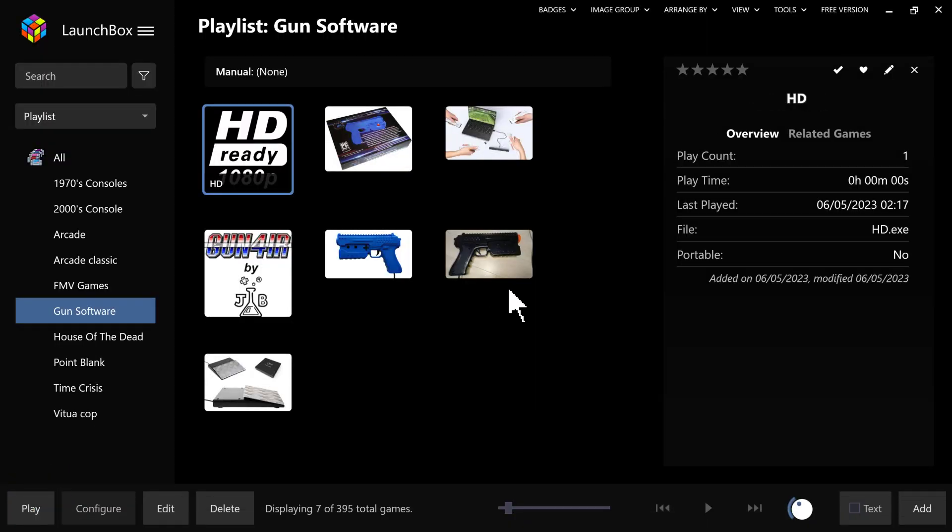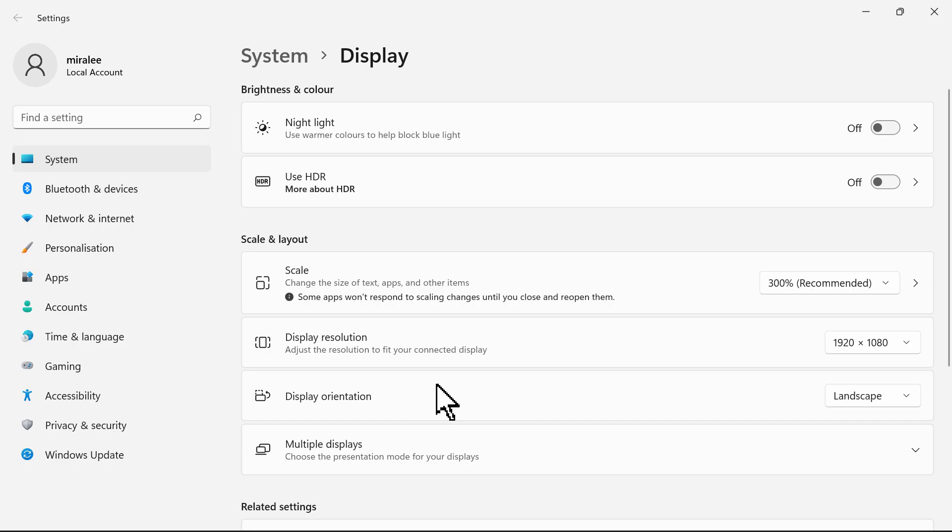That will change it to HD as you can see. Tap that again and go to settings — what that's done is changed the resolution to 1920 by 1080, but the scale has not changed, so it can mess things up. I literally just don't use it. If I had an arcade monitor and 4K monitor and it was small, that resolution is perfect because it will stay there and just change that resolution. I need to figure out the scale part — if anyone knows, let me know.